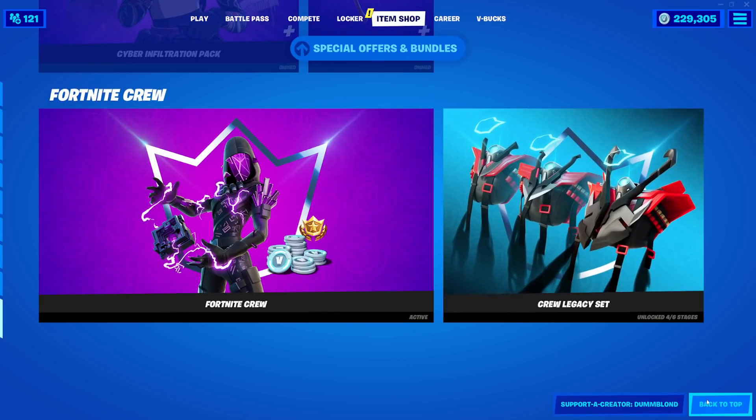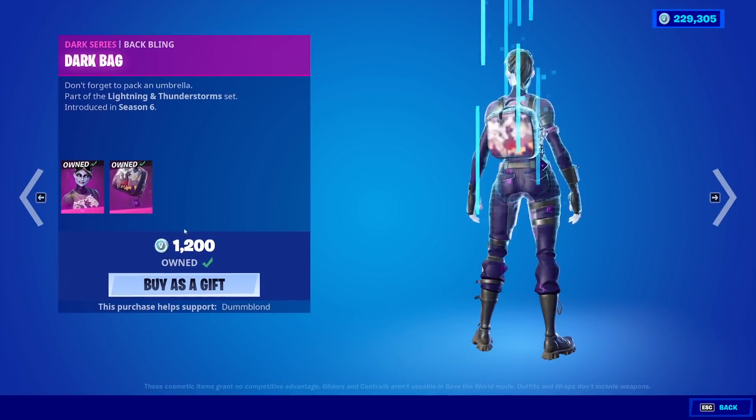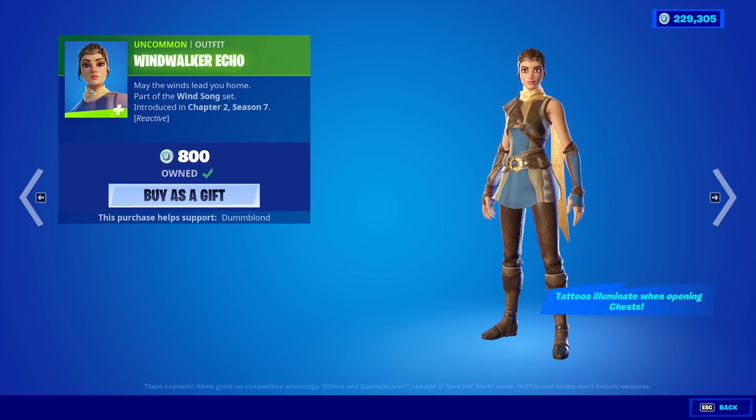We should probably get to the Item Shop. So we have Everybody Loves Me — yes, that's back. Dark Bomber with the back bling Dark Bag, makes total sense. Thunder Crash, Dark Lift Glider. Makes total sense for all this to come back, because we have Cube Assassin.